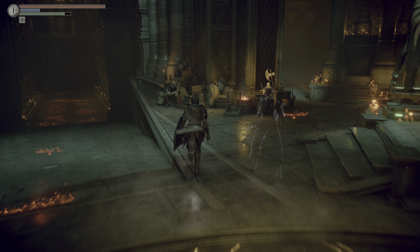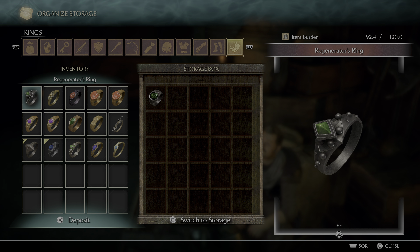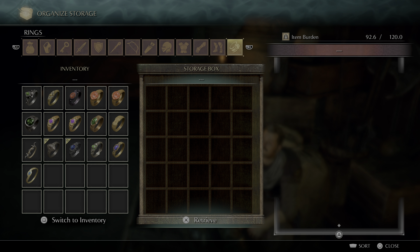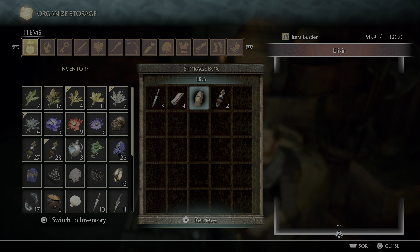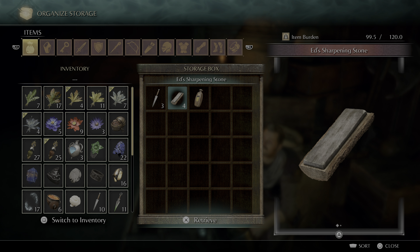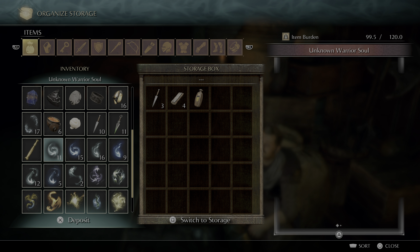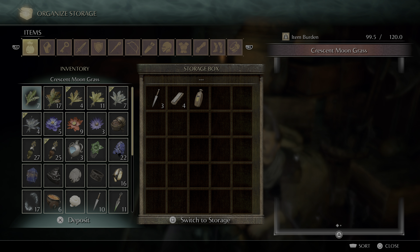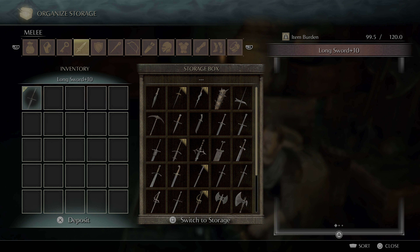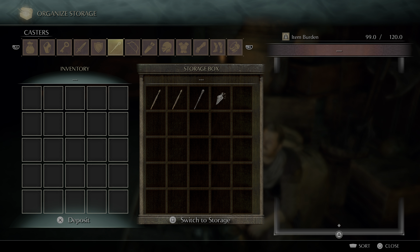Before we jump into Valley of Defilement, let me visit Stockpile Thomas. The Poison Resistance Ring is really, really helpful — be sure to grab that out of your inventory. Bring some Noble's Lotus, any spice you need. What I also recommend bringing is some Pine Resin or anything that can buff your weapon with fire. Most of the enemies in Valley of Defilement are weak to fire, but the boss of 5-1, Leechmonger, is especially weak to fire. If you want to bring a Catalyst, go ahead — probably won't hurt.